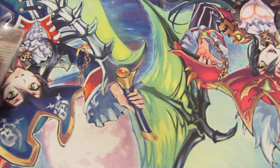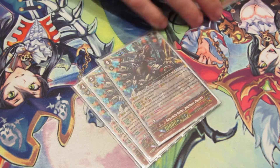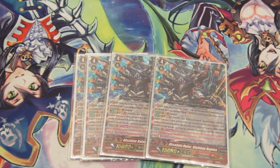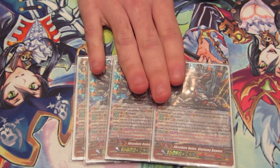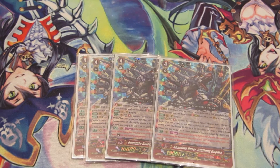And of course, the ace stride — Gluttony Dogma himself. He has Engorge at Generation Break 2. When he eats 3 units he gets plus 10. If he eats 5 units, he gets a re-stand with Twin Drive. So that's Triple Drive then Twin Drive. Pretty good.